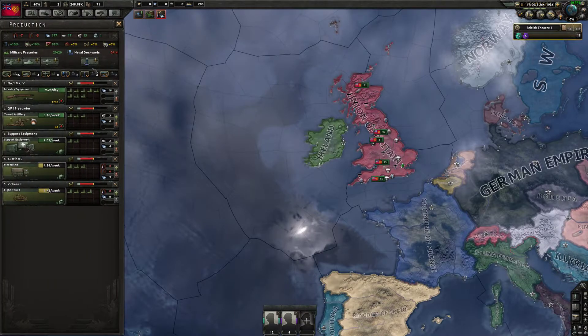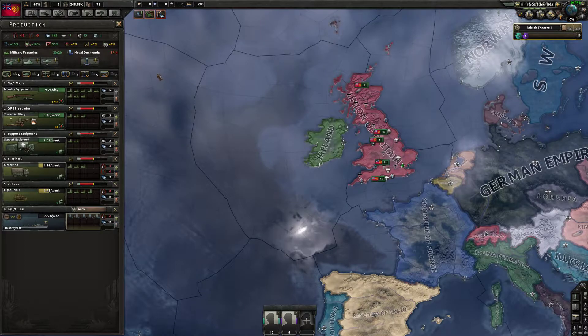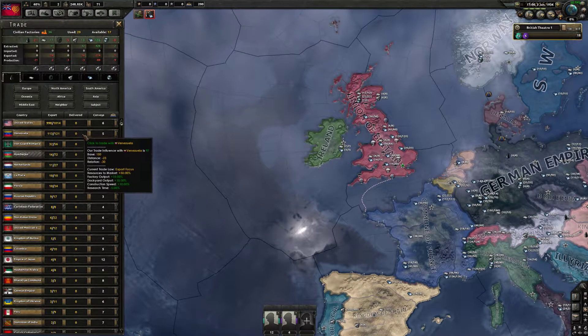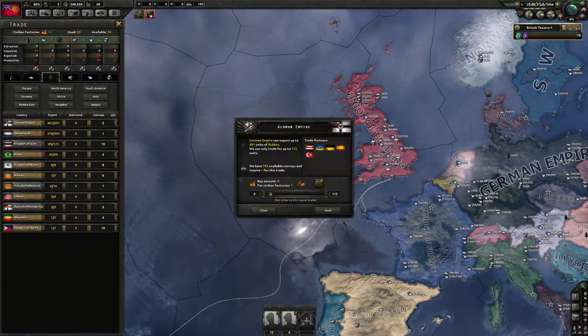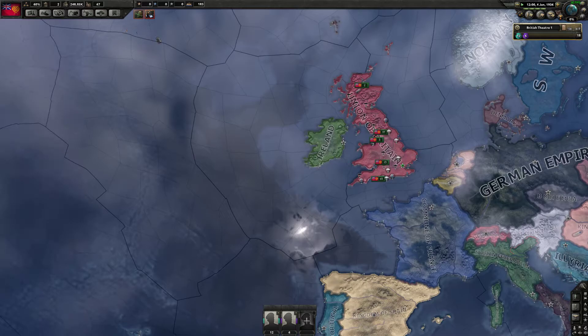I've got to set what I want to do with my dockyards. Let's build some destroyers and a battlecruiser. We need some oil and some chromium — let's trade with the US. We also need some rubber — let's go with Germany.